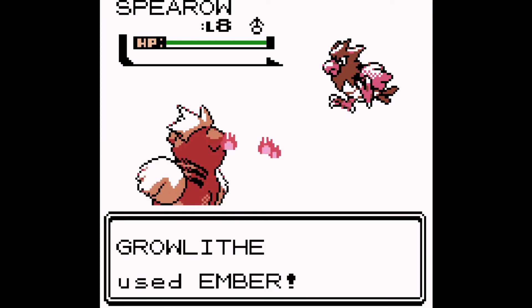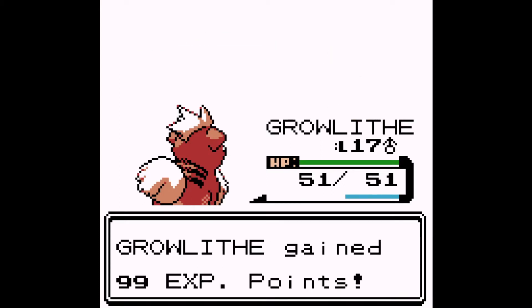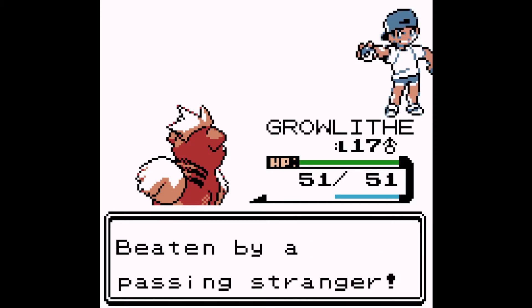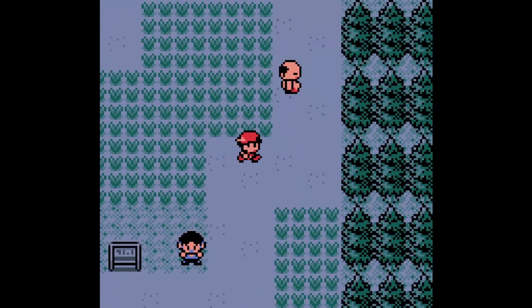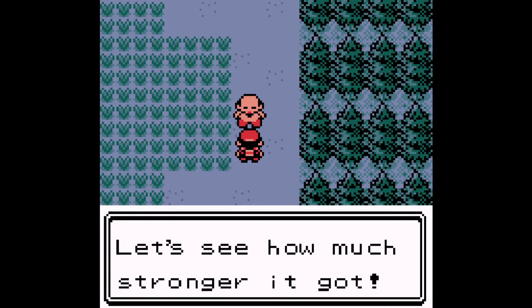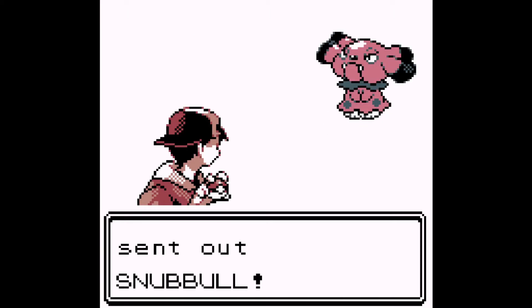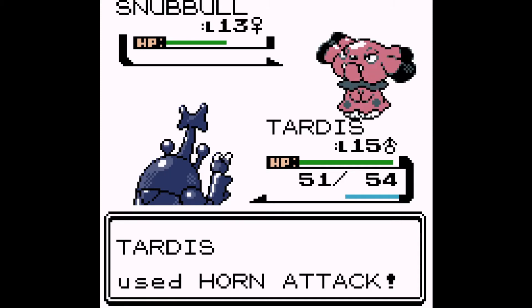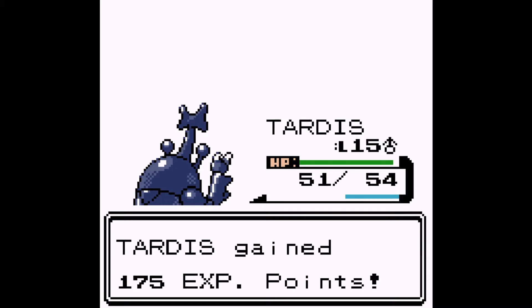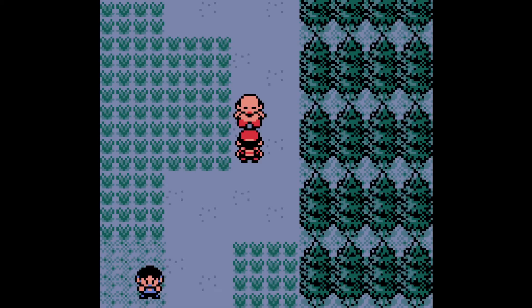Anyway, the last Spearow's going to get taken out, hopefully with an Ember powered up by our Charcoal, as well as the STAB on Growlithe. That Charcoal's gonna come in real handy for future battles. Beaten by a passing stranger. Let's continue on and fight Pokefan Brandon — he's got a Snubull. Tardis got a critical hit on that. Sick work. He gave me a lot of money.